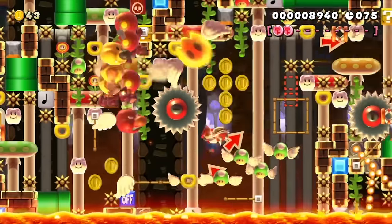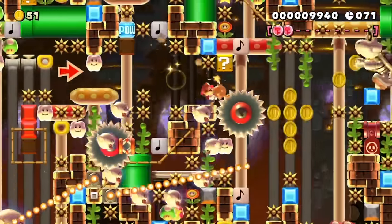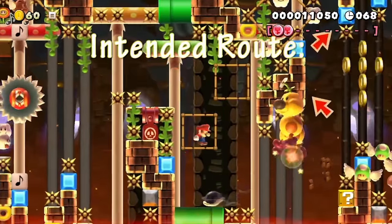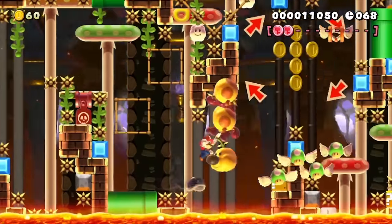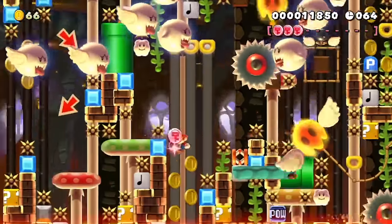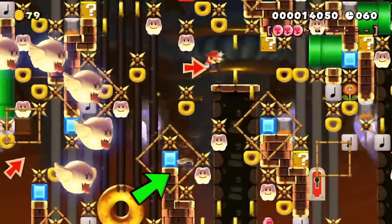This next section picks up the pace, requiring a faster reaction time and stronger hand-eye coordination. I did this part of the level faster than normal by doing ground pound cancels instead of wall jumping into invisible blocks that the level creator intended. This section ends with a tight shell throw so I can collect this red coin needed to beat the level.